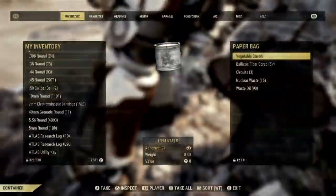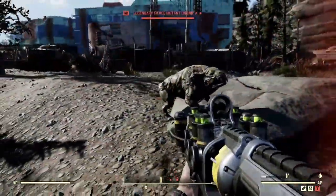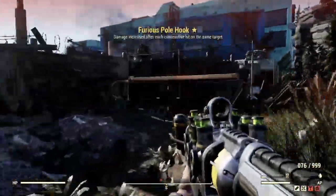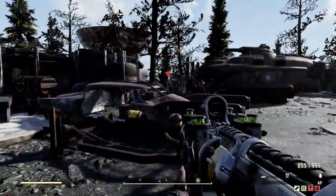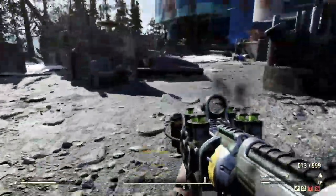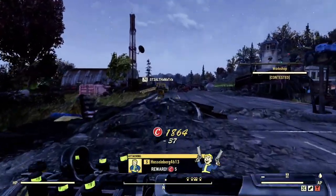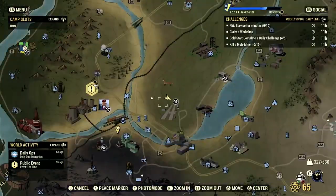My next weapon of choice is the Plasma Rifle. I already got attacked by a mutant getting a little too close, but this weapon is devastating. Instantly — I will kill a few of these guys and move on to players. If you're not using your plasma rifle you're messing up right now. These things are crazy, especially in PvP.